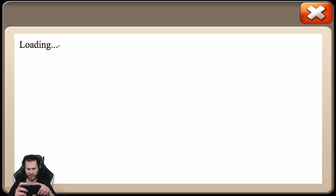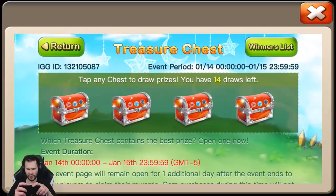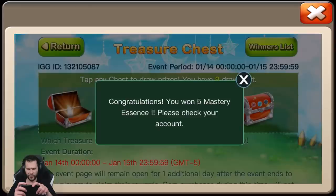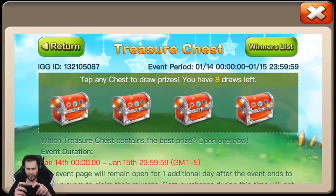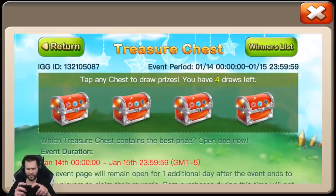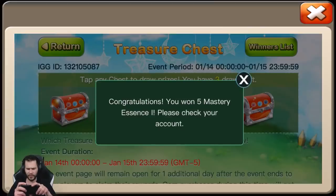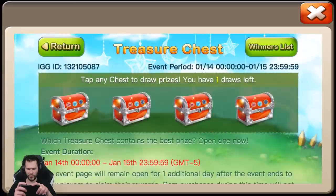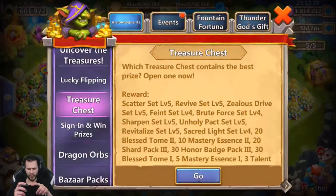Let's see what we got from Treasure Chest — anything good? Still all the same stuff. Brute Force level 4, Scatter level 5, 30 personal — I'll take that. More pets the better I suppose, even though I think I just bought a five dollar pack with like 3,000 pets or something. So honestly no matter what pet it is, I don't really do pets anymore.